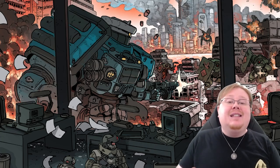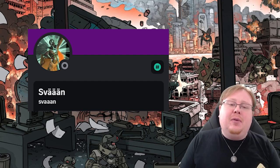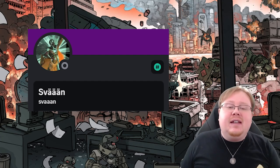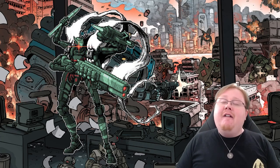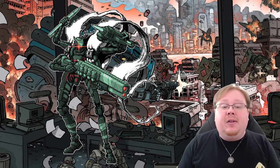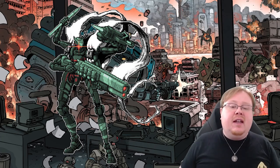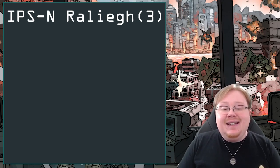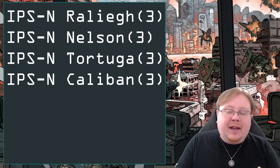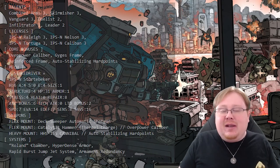Speaking of names we're going to see a lot, Svan did a lot of builds in this — I believe they got at least two of the winning builds as well. And this is their build, Stake Driver, the next build we're going to be doing. A very fun Stortebecker build if you are familiar with the Raleigh license. So let's look at the licenses. This is a very simple one: three in the Raleigh, three in the Nelson, three in the Tortuga, and three in the Caliban. This is a very IPS-Northstar-based build, which is interesting and potentially very thematic.